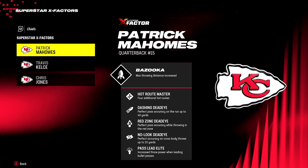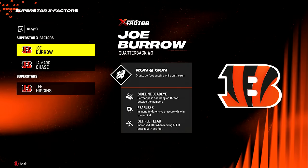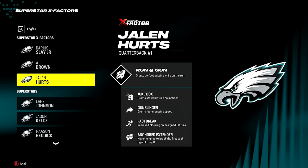Number eight: the best abilities. For quarterbacks, look at velocity abilities like pass lead elite, which Mahomes has, or set feet lead, which Joe Burrow has, or gunslinger, which Jalen Hurts has. All of these velocity abilities allow you to get the pass off quicker under pressure and fit the ball into tighter coverages, really opening up your passing offense a lot more.